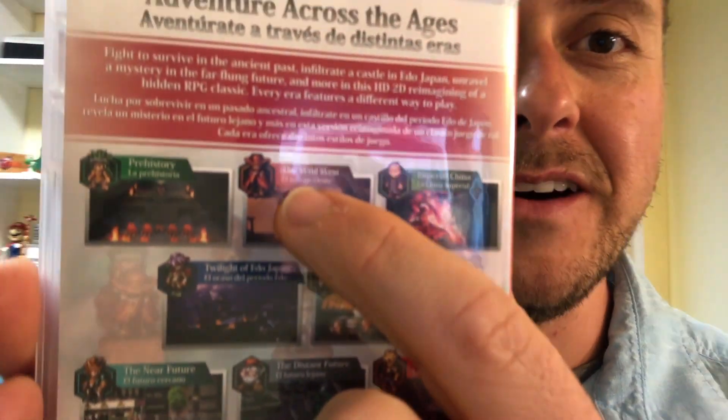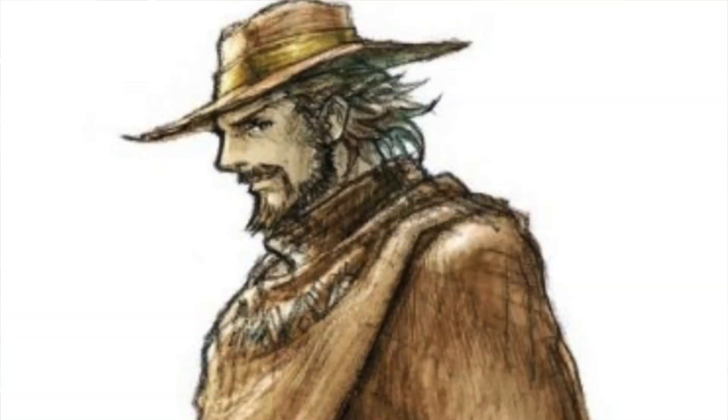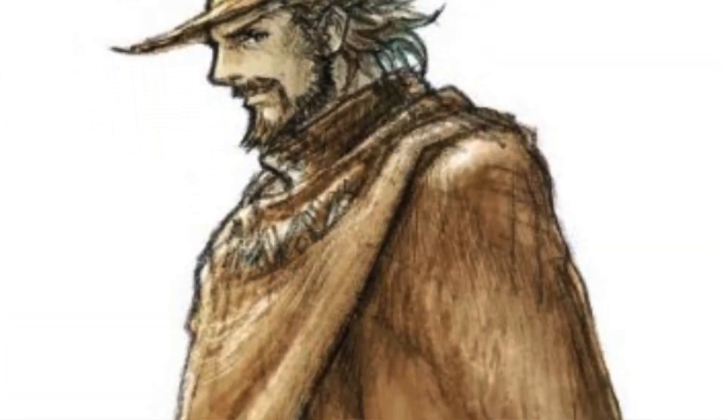I'll just read this real quick: 'Fight to survive in the ancient past. Infiltrate a castle in Edo, Japan. Unravel a mystery in the far-flung future. And more in this HD2D reimagining of a hidden RPG classic. Every era features a different way to play.' In the Wild West, you play as Sundown. Your goal is very straightforward — I'm not going to spoil things, but it's a straightforward story and actually one of the shorter ones.